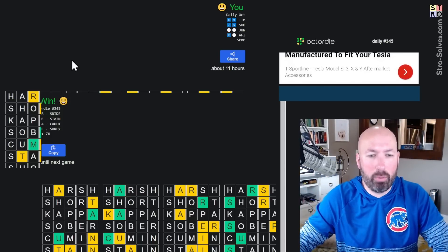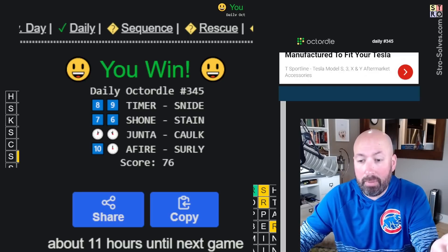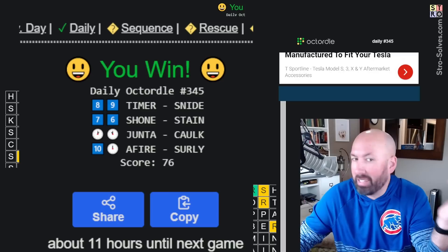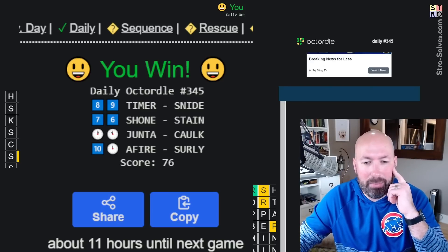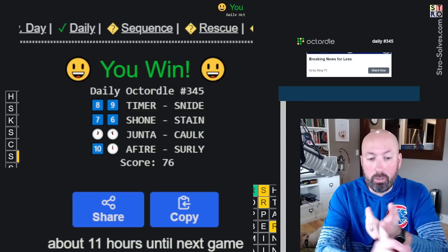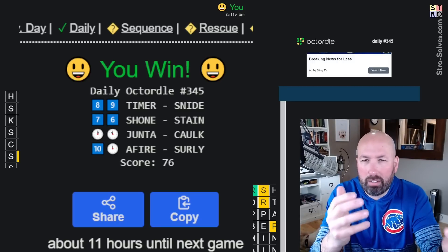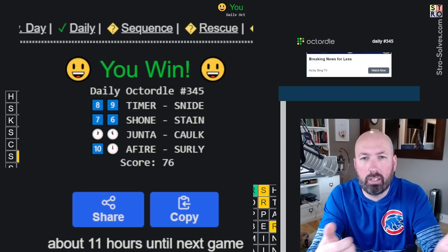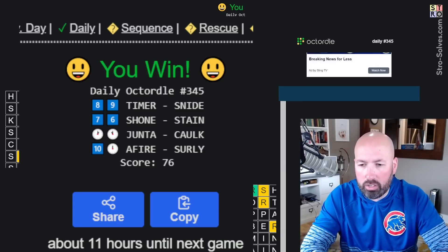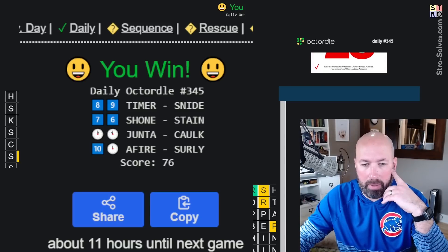So we have Timer, Snide, Shown, Stain — four of them had S's at the beginning, which is really crazy. It helped that we guessed two words with S at the beginning just to double-check. Timer, Snide, Shown, Stain, Junta, Cock, Afire, and Surly. I'm sure a lot of people had trouble with Junta and Cock. Afire is a bit interesting too — not weird letters per se, just an unusual word. You don't really use it too much. The rest of them aren't too bad. Having several with S's at the beginning in the same spots makes a big difference.